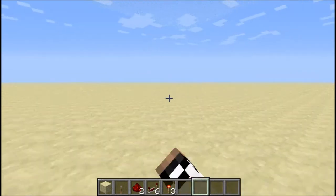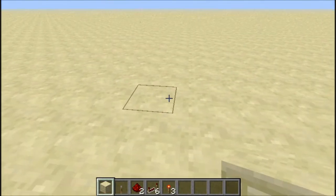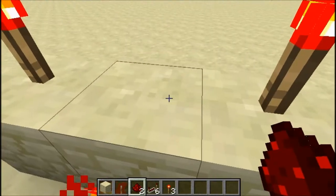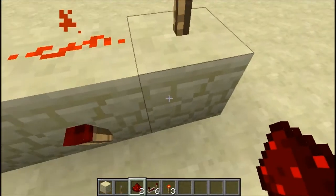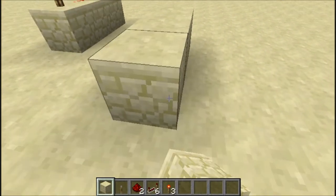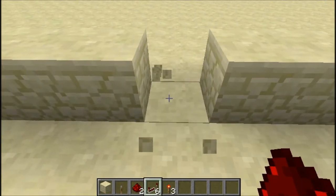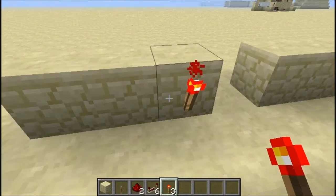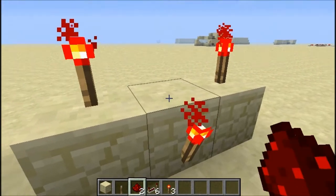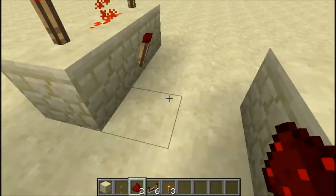Hey guys, today I'm going to show you how to make an AND gate. Something cool you can do with an AND gate is expand it and use more — like this — then break the middle and make it bigger, then connect it to something like that.